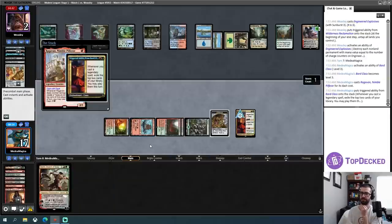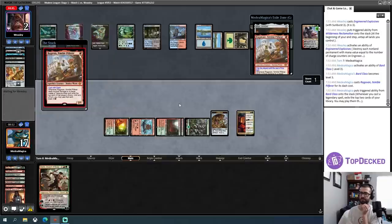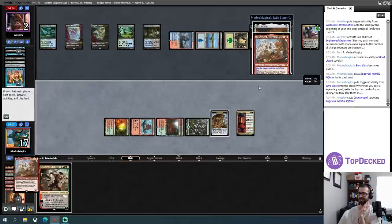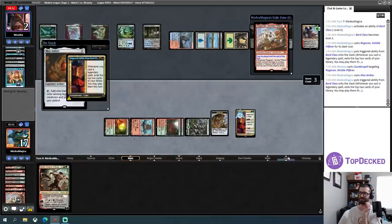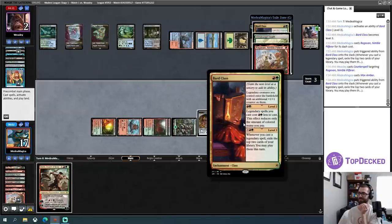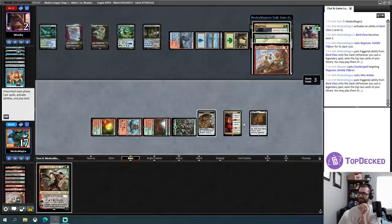My opponent has used like a minute and thirty seconds on this turn. They have done it on three — to blow up Bergy. Now the Bard Class is going to do gross things. I think I'll immediately level this to five. I'll dash this — it is just cast, right? Yeah. Let's yield to that. Now I'm going. Counter the Ragavan — that's fine. We'll Mox Amber and draw two cards. Another Bard Class — is this legendary? Oh, this isn't legendary. Neat.